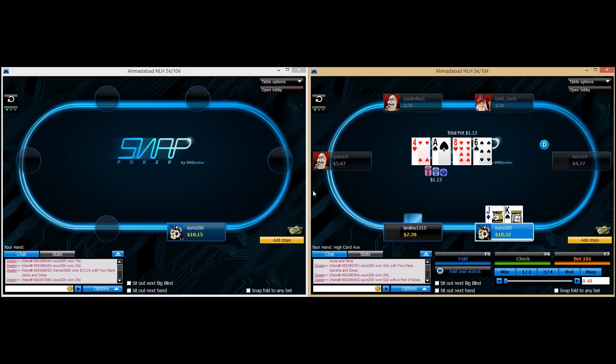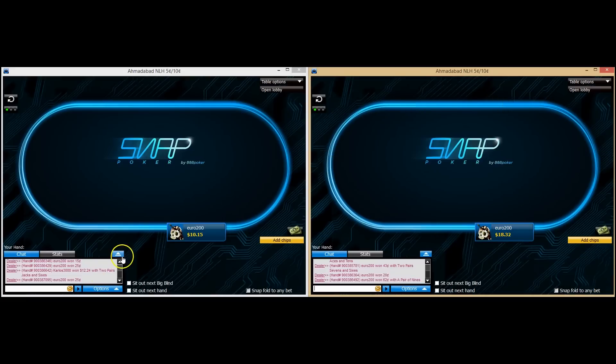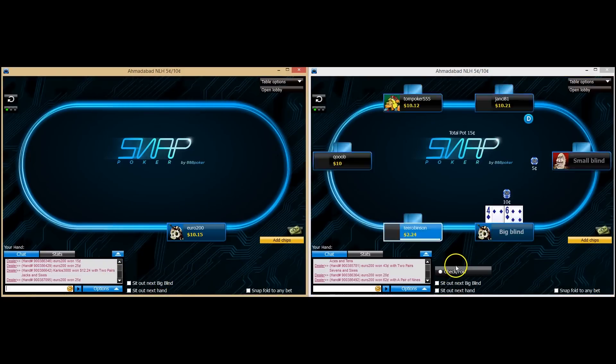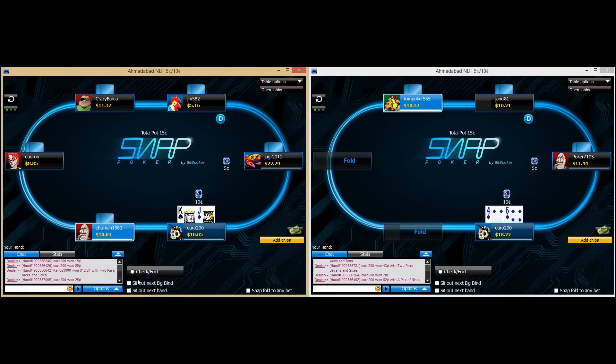Going to go ahead and represent this ace I flopped. Once I'm called, just shut down here — no time wasting, we crack on with the next hand. Lots and lots of hands — I absolutely love it. I'm definitely an action junkie, so these fast-fold variants really do suit me.